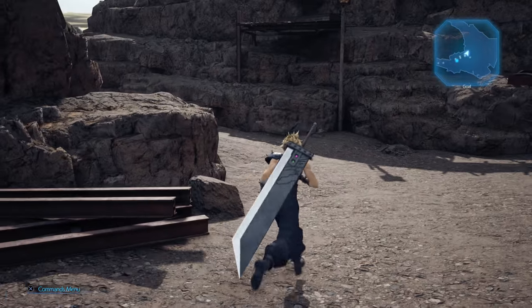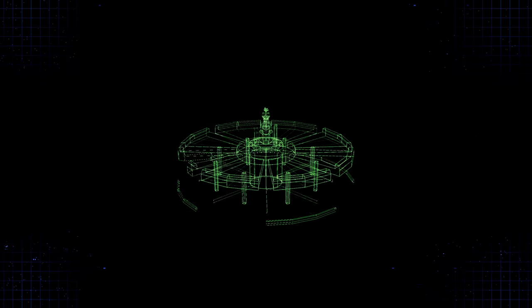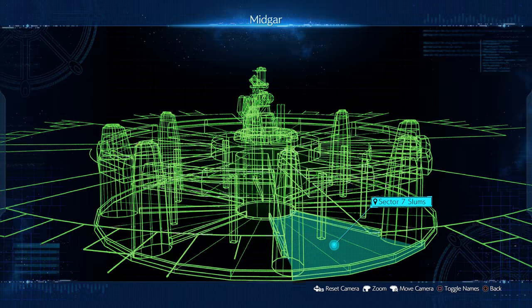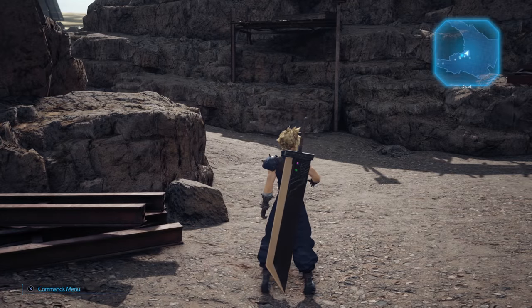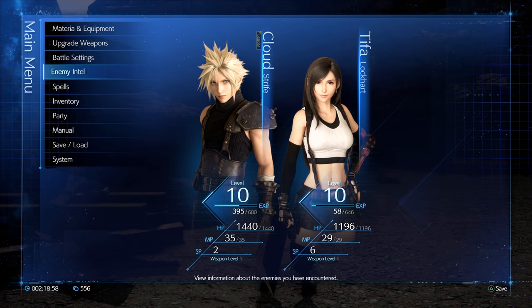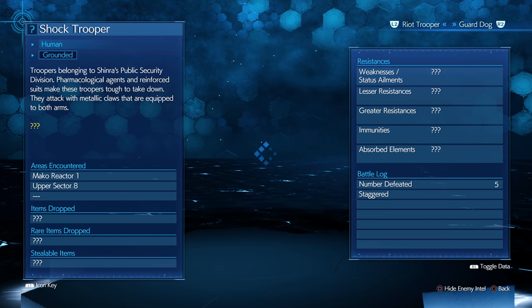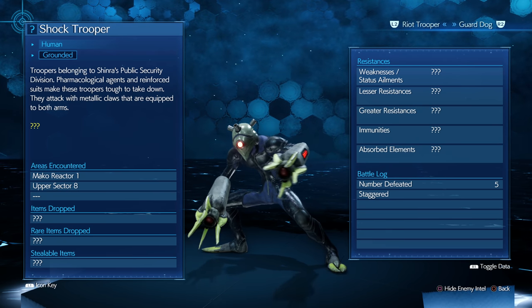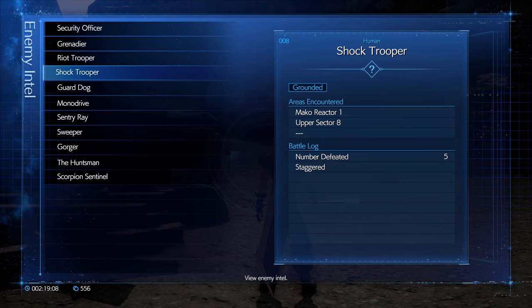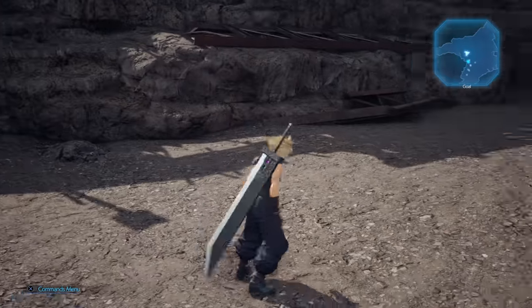We have a sort of enemy intel screen — press Options to see a full map of Midgar. If we go over to the enemy intel page it can show us the number of enemies we've defeated, what the resistances are. I'm not sure how we unlock these over time but eventually we'll be able to identify what those are and have a much better plan against them.